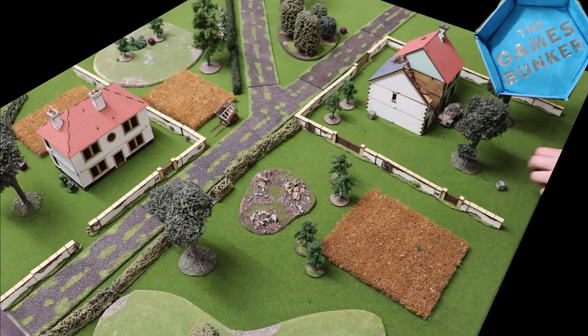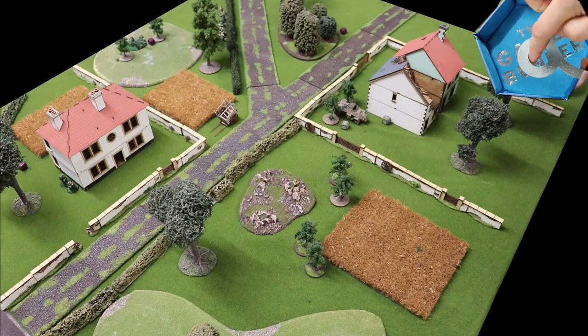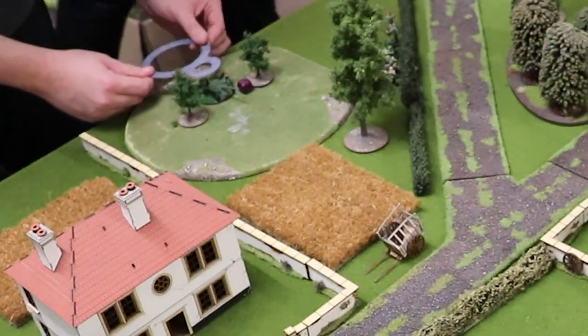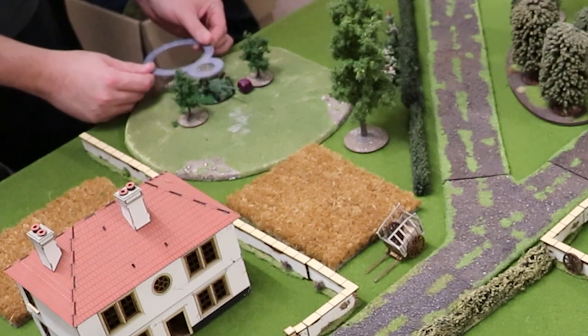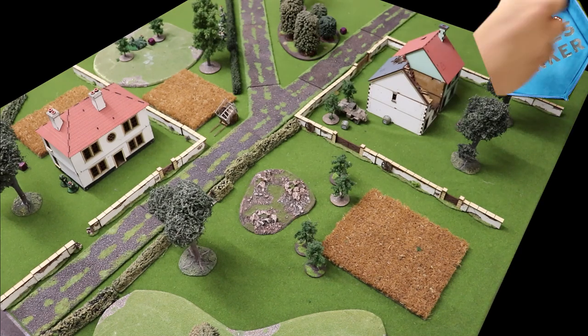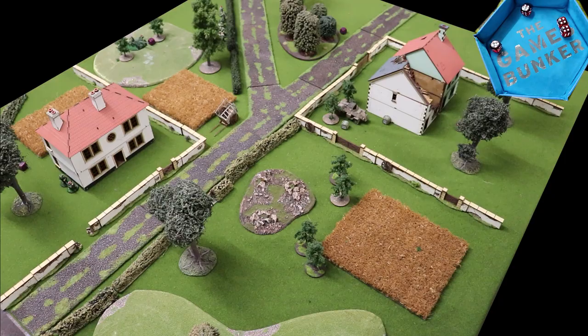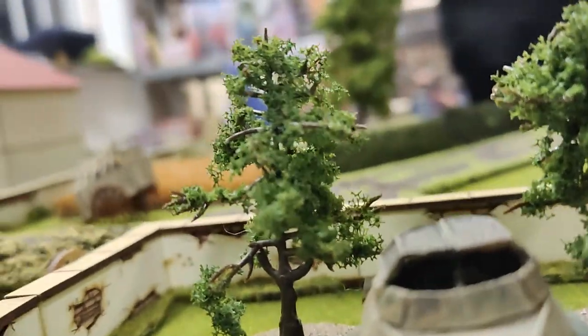Jim decides to commit the armoured car, advancing around the chateau to fire a one-inch HE template into the six-pounder. The armoured car gets two shots and gets two hits — each hit places a one-inch template over the target. Given the size of the six-pounder's base, the template hits the whole crew. Six wound dice are rolled; as a light autocannon it has plus-one pen, so wounds on fours. Jim gets four wounds — and rolls the two sixes just to rub it in. The six-pounder is toast.